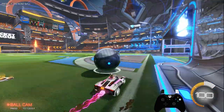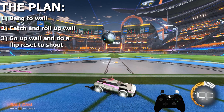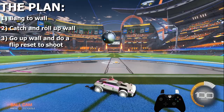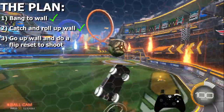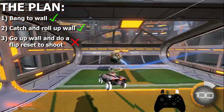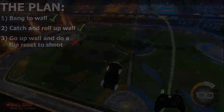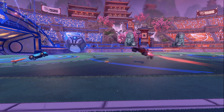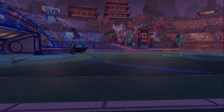Here's an example of planning out multiple hits in a row. I'm going to bang this towards the wall like I'm clearing it over a challenger and then try to catch it and roll it up the wall, then follow it up the wall and try and do a flip reset or ceiling shot for the goal. I managed to nail the first two touches I had planned out, and then I just didn't quite get the touch I needed to do a flip reset into a shot, but I at least managed to put the ball into the goal, which was part of that final step. So pretty good overall.